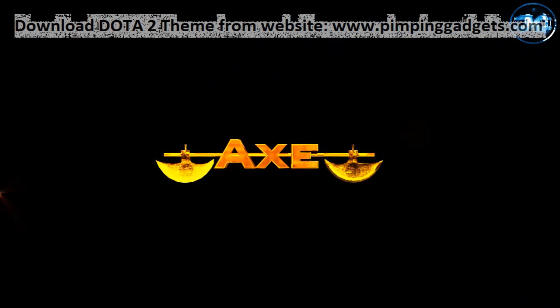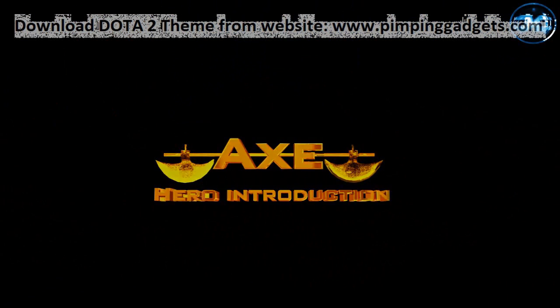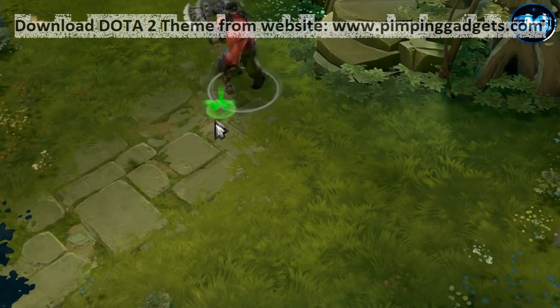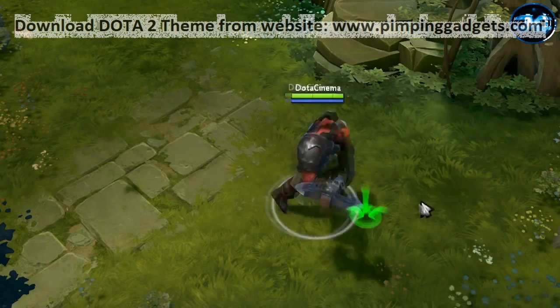Hey guys, this is Sunsfan with an Axe preview. Axe is a tank hero that's used to initiate. He's usually found in the jungle during the early stages of the game.